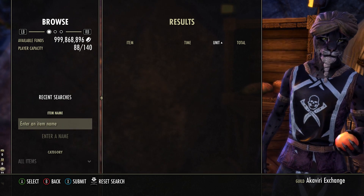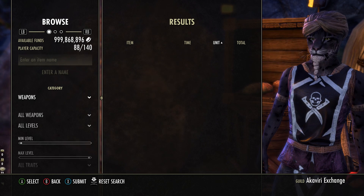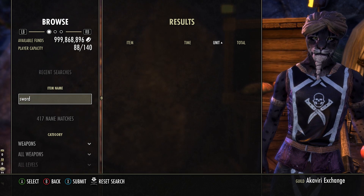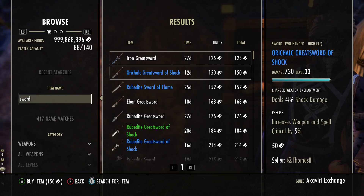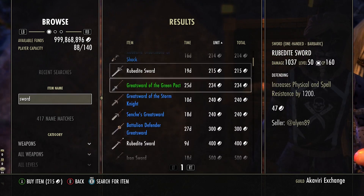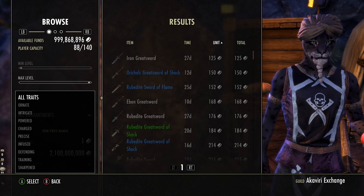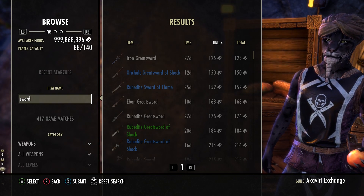You have all the categories, and I guess you need a keyboard. I'm really kind of lost, not gonna lie. It's searching, and if it finds something it will show up here. I'm not sure what you guys on console had before, but this will make it a lot easier to actually find stuff.